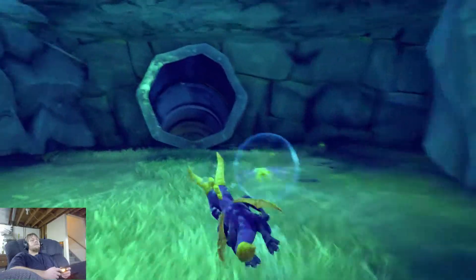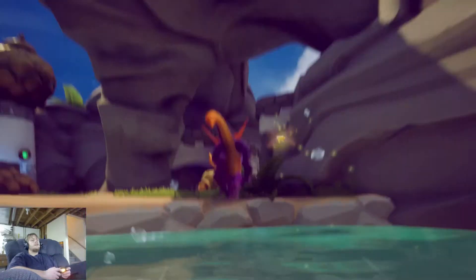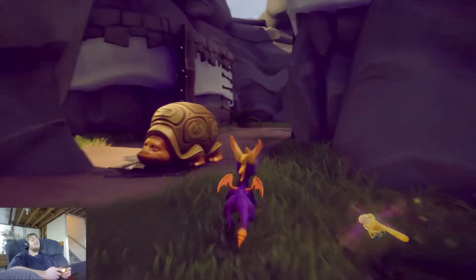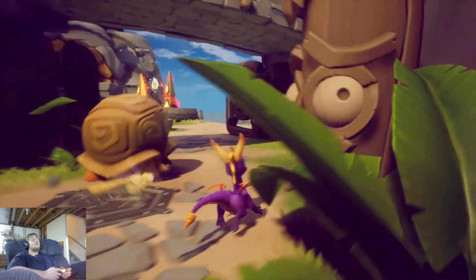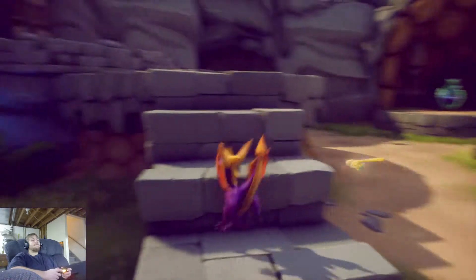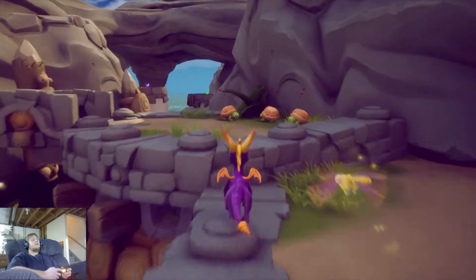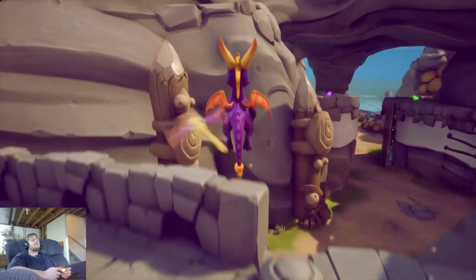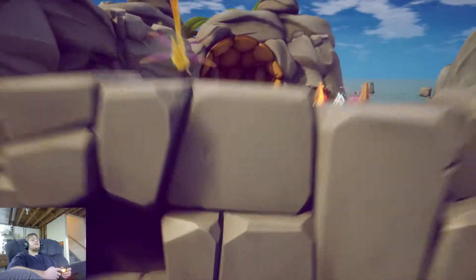Whenever that super flame power-up is activated, the spiral will just blow right through. In the PS1 — I'm seeing PS1 a lot, sorry about that. I just love the orange stripes on his back, it makes him look a little more fierce. I only have one more box to go.